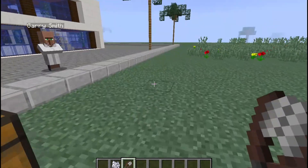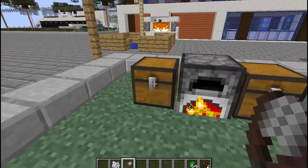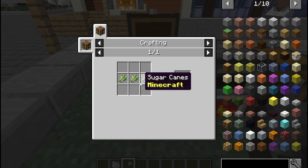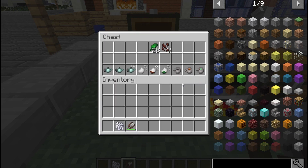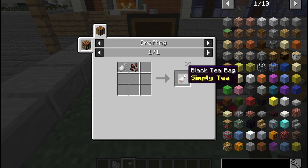We have got the tea leaves and black tea, which means we can craft both kinds of tea. You need to make a tea bag first, which is crafted with four paper — paper is crafted with three sugar canes — and one string, making four tea bags. Then, if you put a tea bag with black tea, you will get a black tea bag.